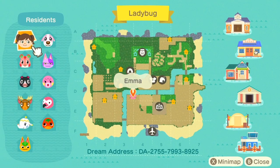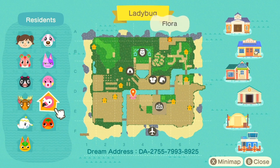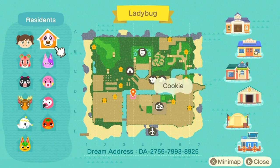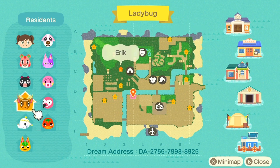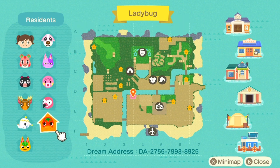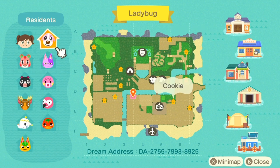My villagers include Apple, Agnes, Eric, Tia, Tangy, Ketchup, Flora, Marina, Bob, and Cookie — lots of very bright and colorful villagers, lots of peppy villagers. There's also a strange theme of food and drink-themed villagers: Ketchup, Tia, Tangy, Apple, and technically Cookie, since cookie is named after a food.